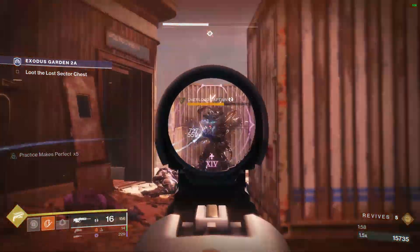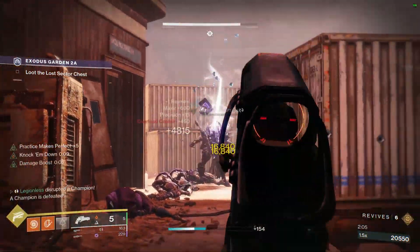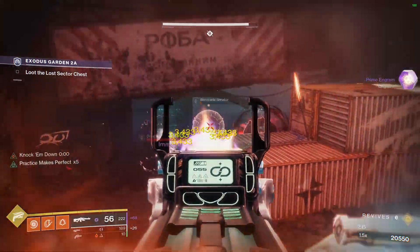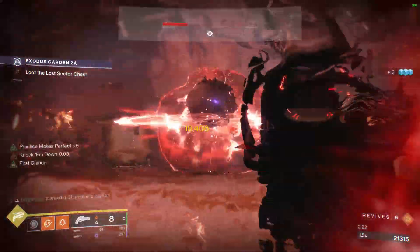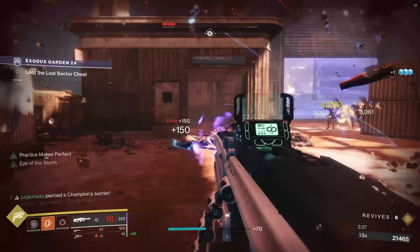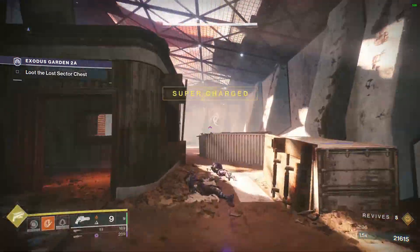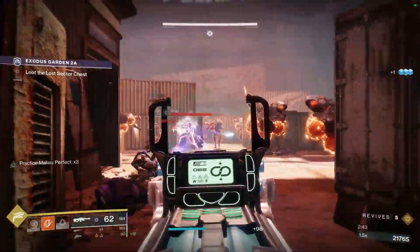Once this room is cleared out, you're about to finish the lost sector. Now just use Ariana's Vow on the large servitor boss from this room you just cleared and pick off enemies that shoot you with your scout rifle. If you still have the heavy ammo to break the void shields on the servitors protecting the boss, use that ammo to pop the void shields and then kill them so they can't hit you with their void damage. The general idea for this room is to just keep sniping away at the boss from safety with Ariana's until it's dead. Once it's dead, you can open the chest and hopefully get an exotic.